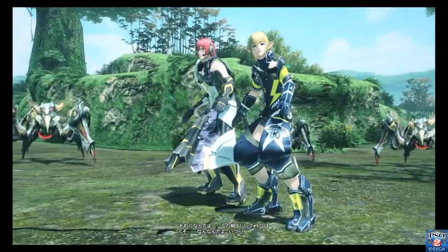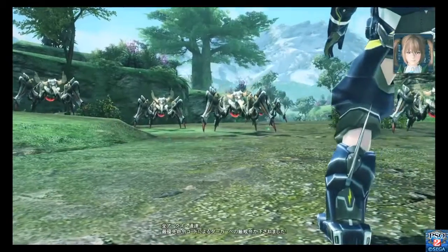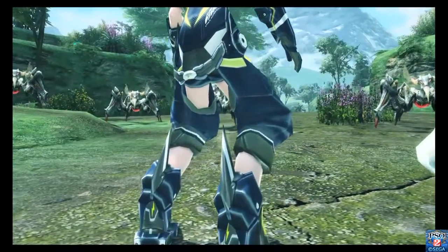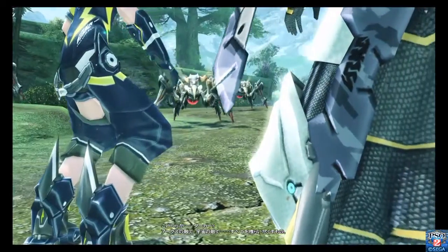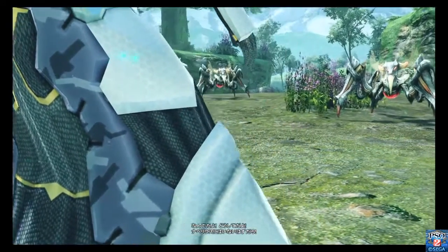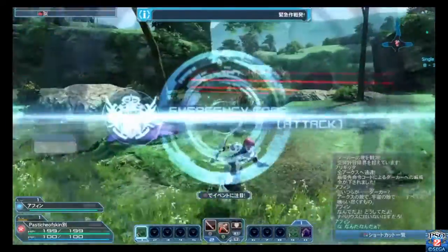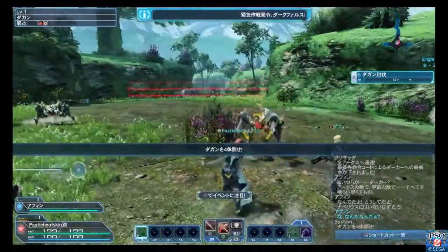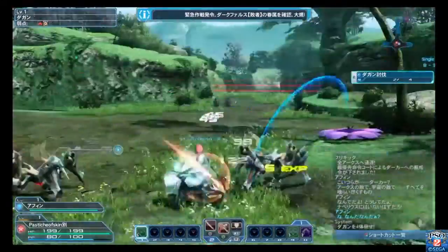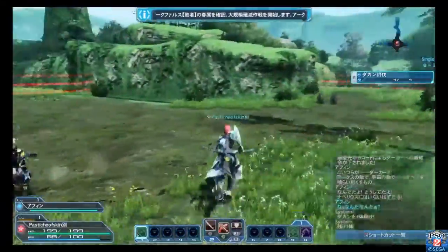These appear to be the new dark falz shadows that show up to attack you. They also appear in the Phantasy Star Online 2 animated series, where these things can cross dimensional barriers — as can you — explaining why we're fighting battleships and airplanes from World War I in a futuristic setting. Emergency code! I'm really liking the short-range speed of the katana. It feels so overpowered just hammering through those guys — that was just satisfying.